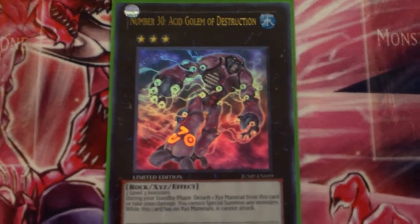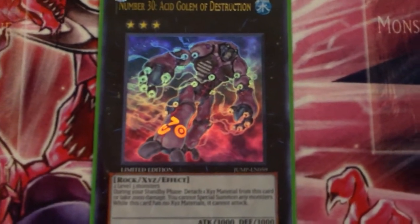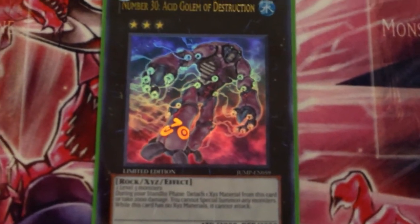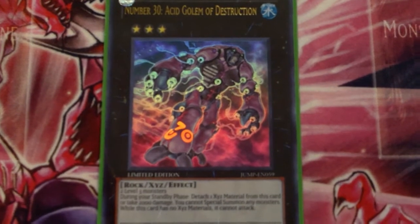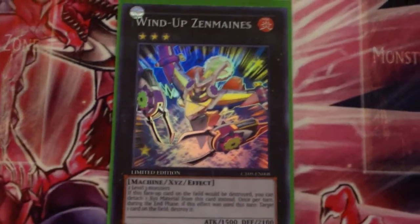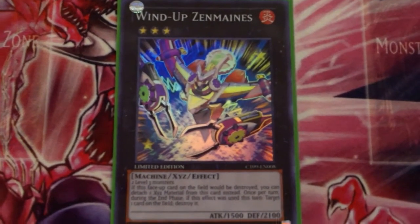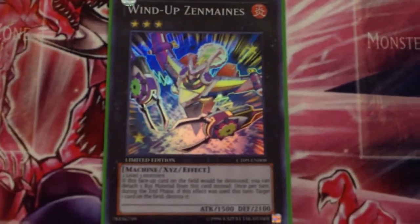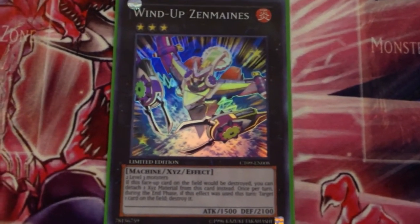One Acid Golem of Destruction — very last resort stuff. If all my Ophions are gone and I don't have Gem Knight Pearl or anything in the mirror match, or I'm just trying hard to push for game, I make Acid Golem. He's a lifesaver even though you can't special summon at all. One Zenmaines — this card is way too good. Good in the mirror match, good to make first turn, good to stall until you get your pieces to make Ophion.